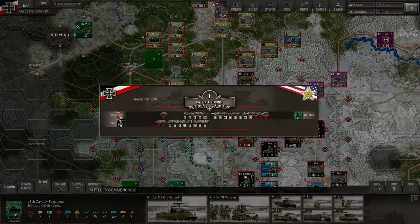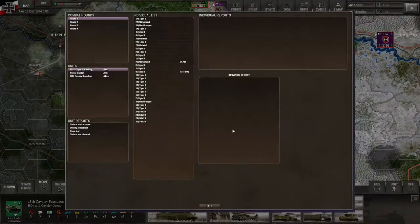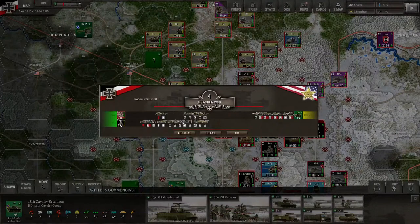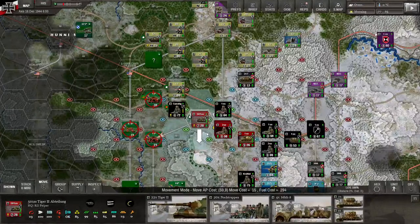Unbelievable — they are retreating. The Americans are not expecting this attack, so it's quite a shocker. If we can hit them really quickly and disappear as quickly as we appear, we should be just fine. Let's get a detailed list. I think I lost one Tiger, but we destroyed 10 Greyhounds, 2 M3s, 3 M5s, and 3 M8s. That's pretty damn good.